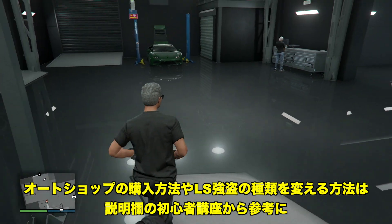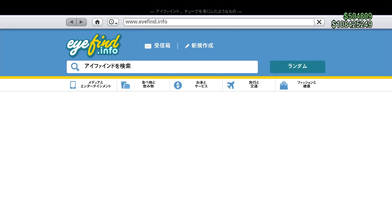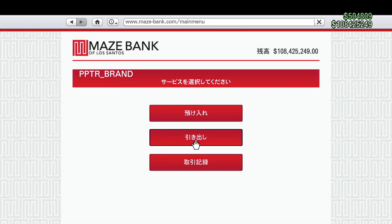稼ぎやすいのは連邦保管庫またはスーパーノートがおすすめとなります。今回一番報酬が高い連邦保管庫が来ていたので、まずこれを開始して、あとから準備とフィナーレをやっていきたいと思います。オートショップを少しカスタムしていると、クライアントの車両が2台届くようになります。